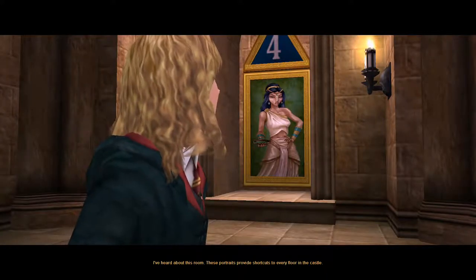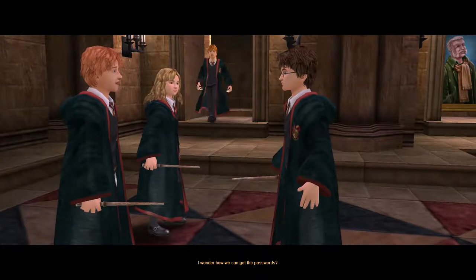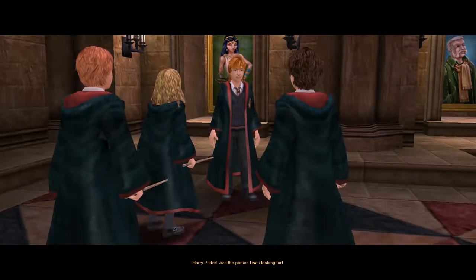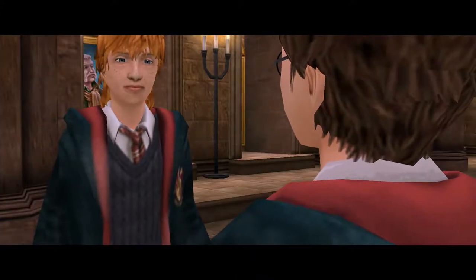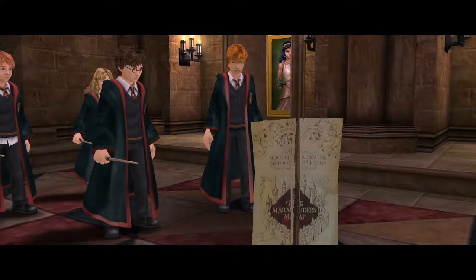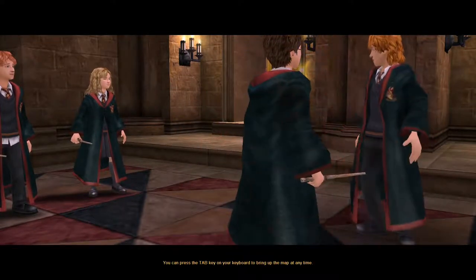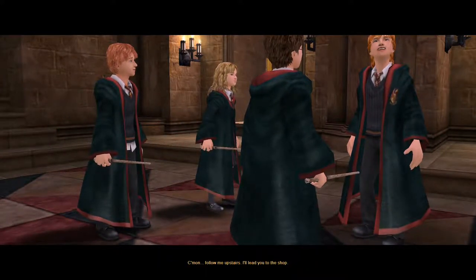These portraits provide shortcuts to every floor in the castle. I wonder how we can get the password. Harry Potter - just the person I was looking for! Hello Fred, where's George? Upstairs minding the shop. Early Christmas present for you Harry - it's the Marauder's Map! It'll help you find your way around Hogwarts. You can press the Tab key to bring up this map at any time. Come on, follow me upstairs.